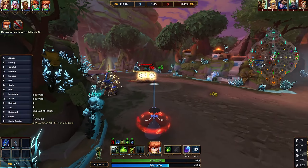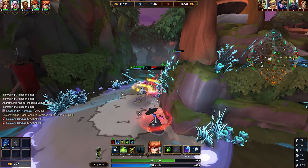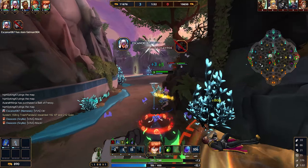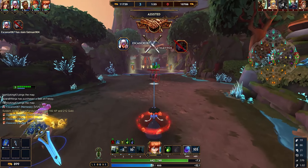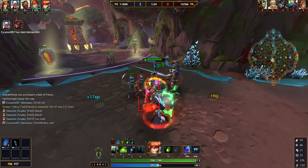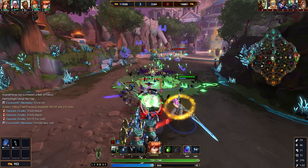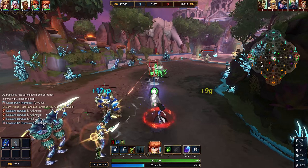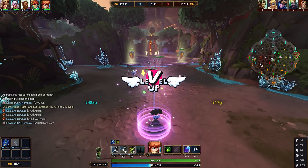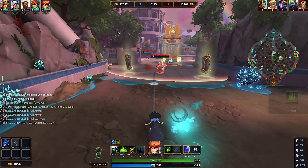Starting off with Scylla's passive, Quick Learner. This passive is very, very simple. Whenever you rank an ability all the way up to rank 5, you're actually going to get 25 magical power for each ability. This is a very powerful passive. Getting your abilities to rank 5 is very important on this character as soon as possible.